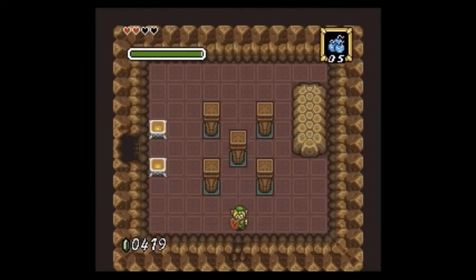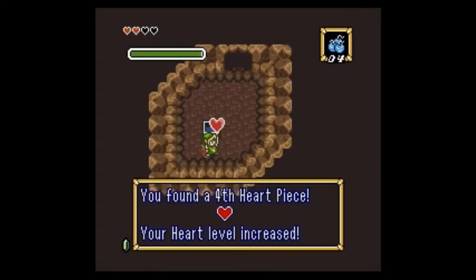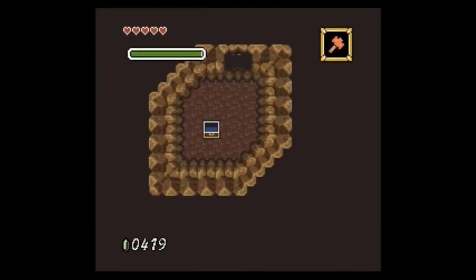Don't kill me. Come on. I need that heart piece actually, so let's get that. Yay! Five heart pieces. Okay, back to magic hammer time. Hammer time.